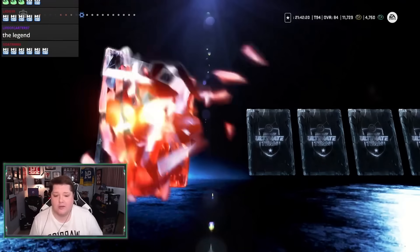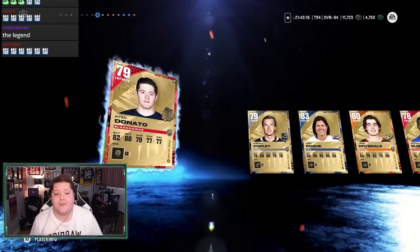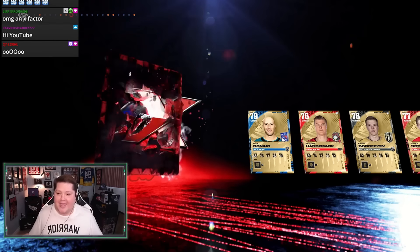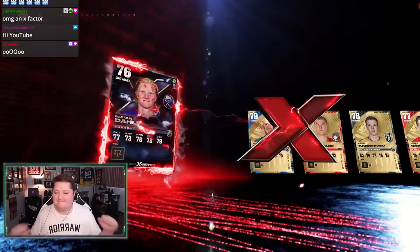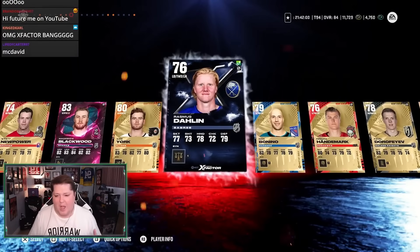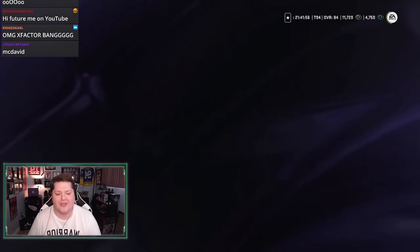We got an X-Factor — I didn't see that coming. Can we get anything else in the pack? I'm just going to skip it. Give me something good to start it off. Not what I'm looking for. We get a Team of the Week Mackenzie Blackwood — pack one, I'm not super thrilled with.